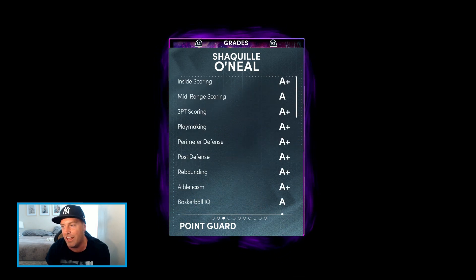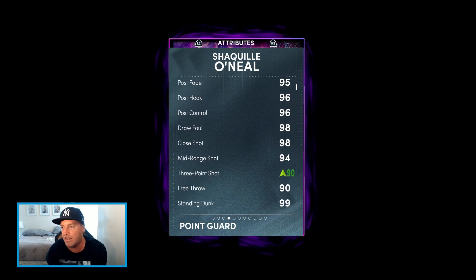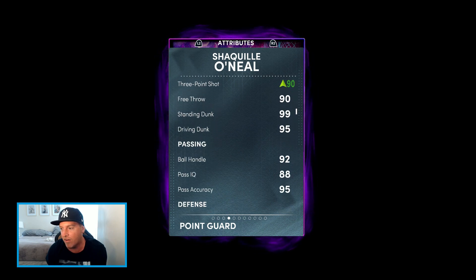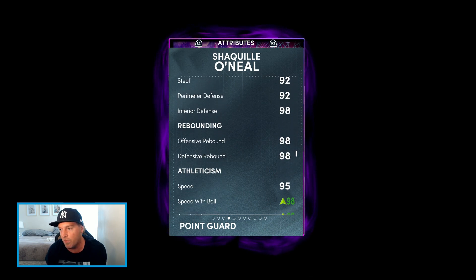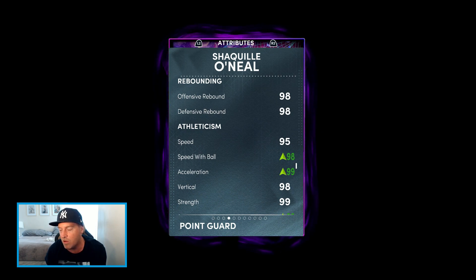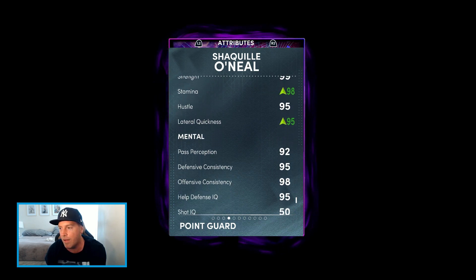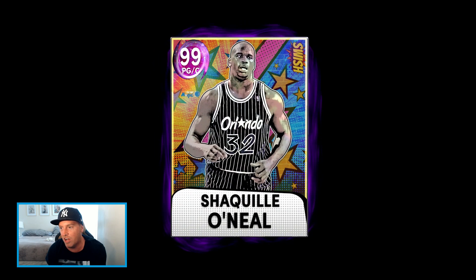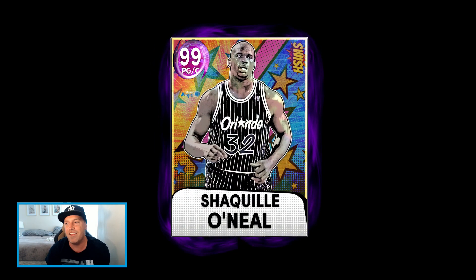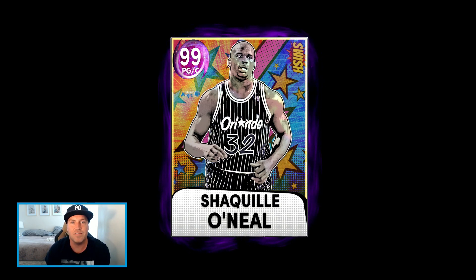We used our will package to upgrade the ultimate point guard Shaquille O'Neal. He's not perfect in every stat so we did have to upgrade him. He'll get a 96 three-ball where he's lacking. We added a shoe, he'll get a 99 speed with my coach, 98 speed with ball — that was the highest we could get him — 99 acceleration, up to 98 stamina, and then 95 lateral quickness.